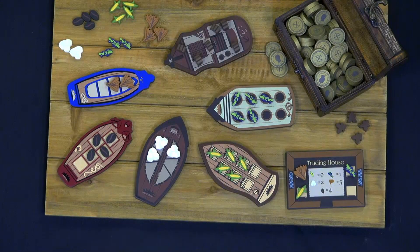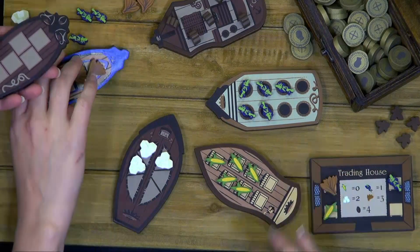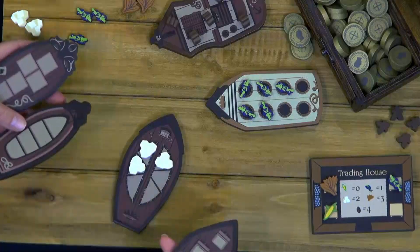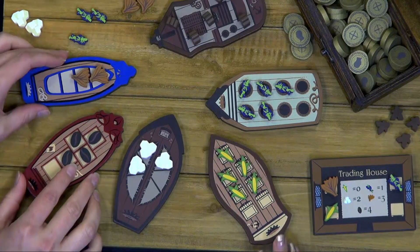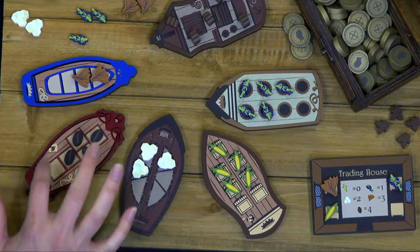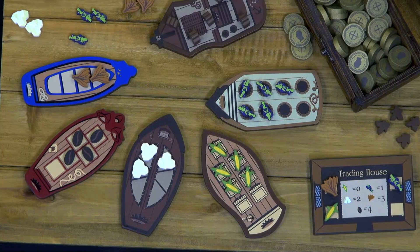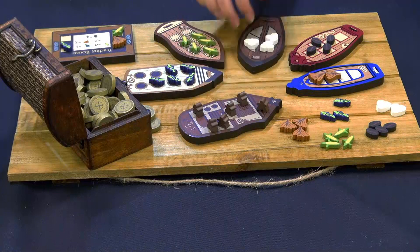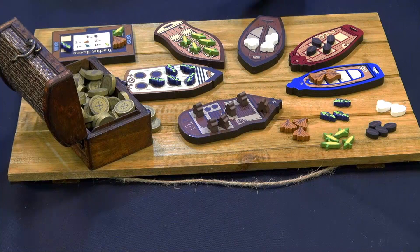Well, this one here is for Puerto Rico — a classic, awesome game. What we have here are wooden boats. They're actually double-sided, so one side has a brown color scheme for a uniform look, but if you like it colorful you can use the bright colorful side. They have spots for each of the resources, and you use different boats for different numbers of players. Then you have a colonist boat where your little colonists go. We have colonist meeples if you like to replace your little discs with little people.